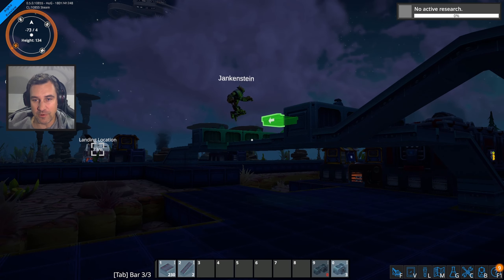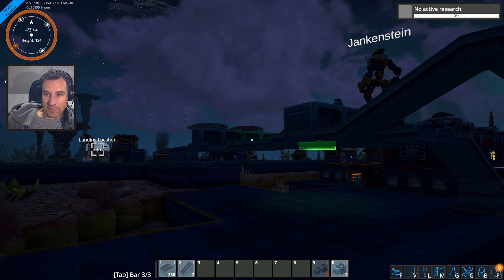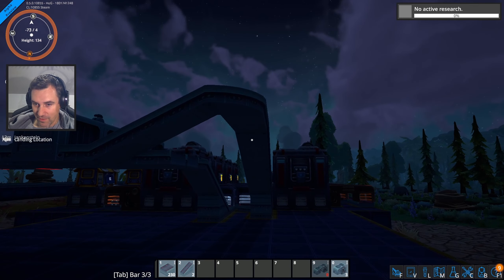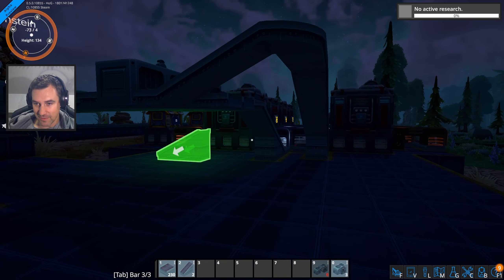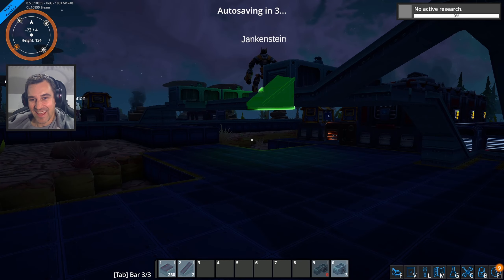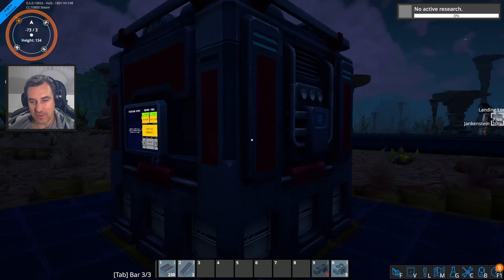Hey everybody, welcome back to Foundry. We're back exactly where we left off, literally about five seconds after we left off the last episode. We're watching Cenk do some sweet work here on the old bus line. Looking good. And yeah, we're here in Foundry. Cenk is getting ready to automate our science production, and I'm still working on our mall over yonder.